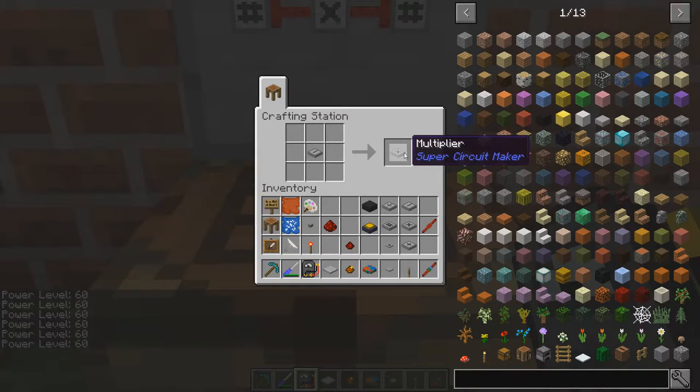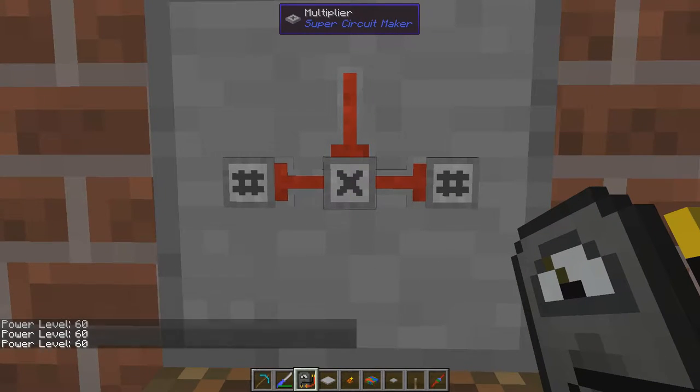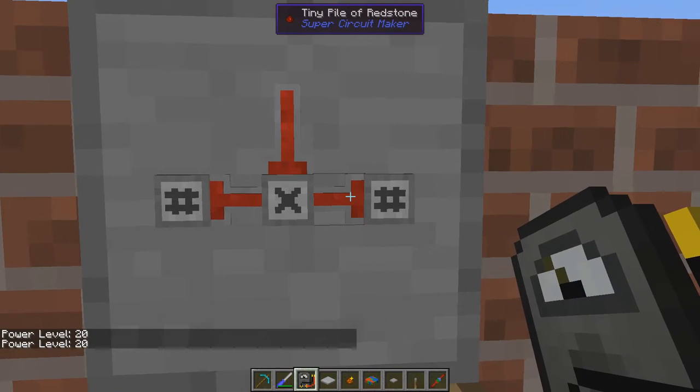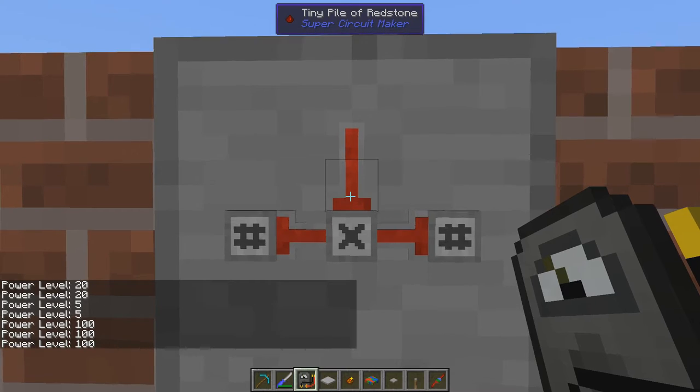You can also convert it to a multiplier and it works exactly like the other ones. If we have the constant 20 on one input and 5 on the other, this gives us 100 as output.